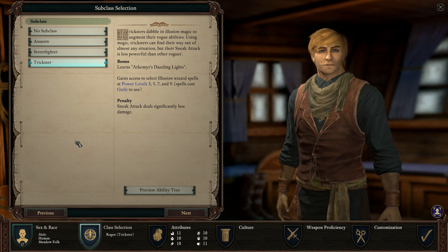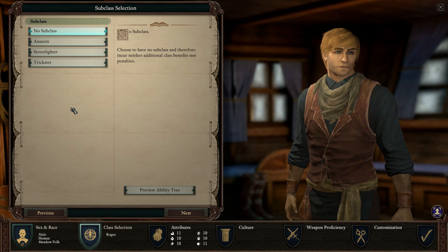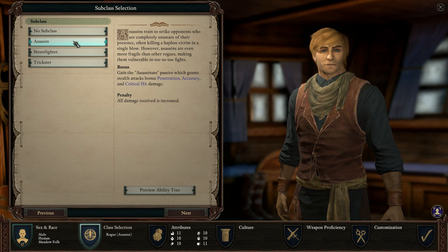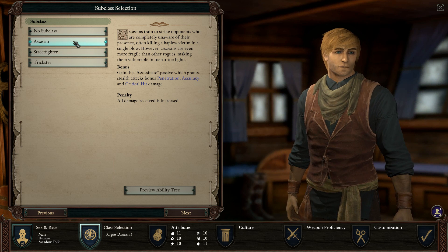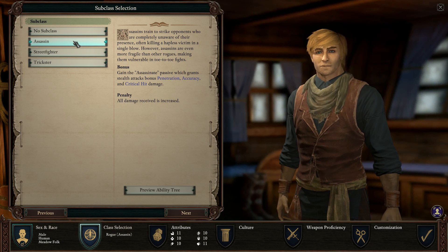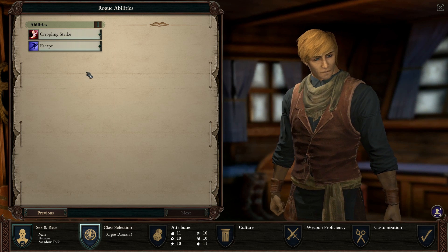I wouldn't recommend trickster to new players. New players should go with no subclass rogue, assassin, or street fighter. Definitely the most fun you get out of the game is with assassin because you will one-shot enemies with huge crits. All right, let's check abilities.